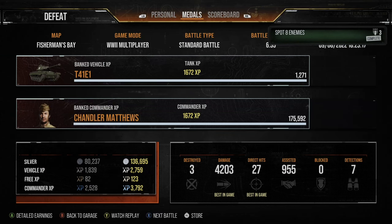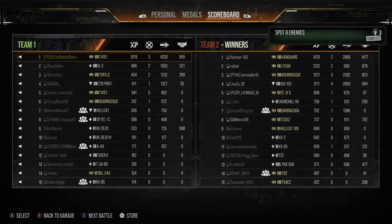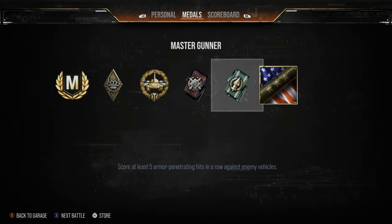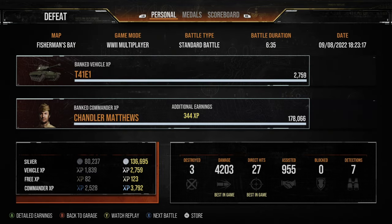That was a defeat but a decent one - we get a mastery badge with 1,000 XP and a decent profit of just under 140,000 silver. We got 4 marks though there was a bug going around. 4.2k direct damage, 955 assistance, and three kills is a pretty decent game in a tier 8 light tank. On to the third and final gameplay.